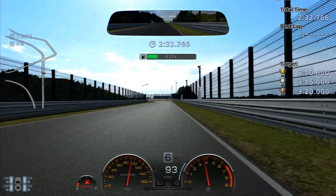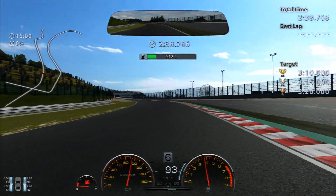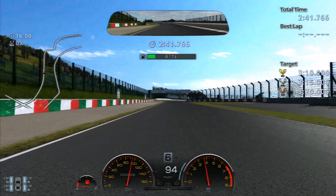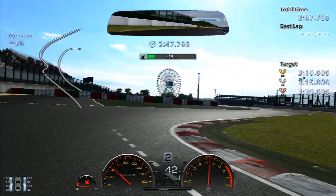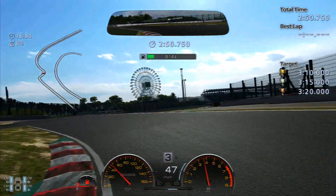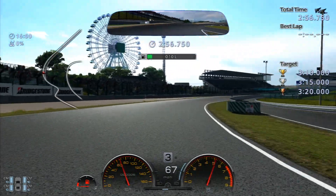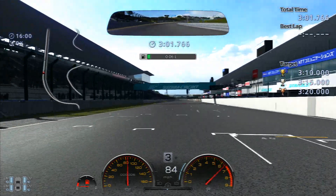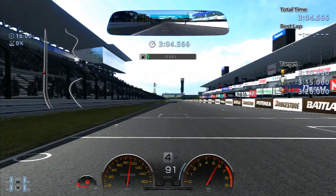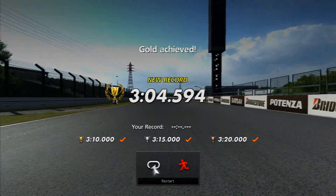You can pretty much take this corner at full throttle as long as you get the apex right — just hitting the apex, staying in 6th, keeping it within the lines. If you run off the track, that will disqualify you. We do actually do a bit of braking here — come down to 3rd. Watch out, because ABS is disabled for this, so you don't want to slam the brakes on too hard, otherwise you may lock it up. I realised I haven't got too long left but still have plenty of fuel, so I just rev it all the way up, keep it in 3rd, and really burn through that fuel to get a nice acceleration out of that slow corner. Finish with a 3 minutes 4.594, and I think 0.4 litres left in the tank — that's the Eco Challenge number 2, hope this video helped you out guys, see you soon, peace.